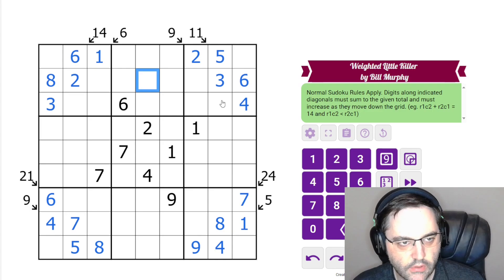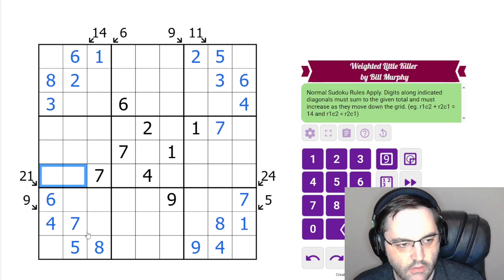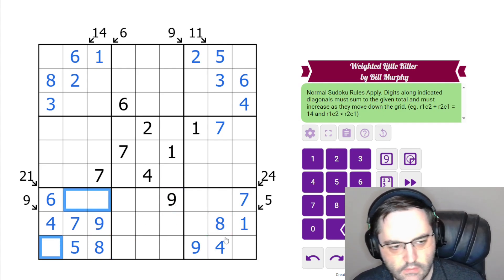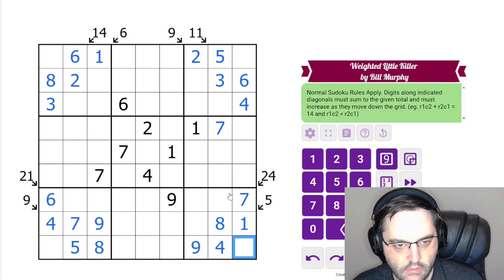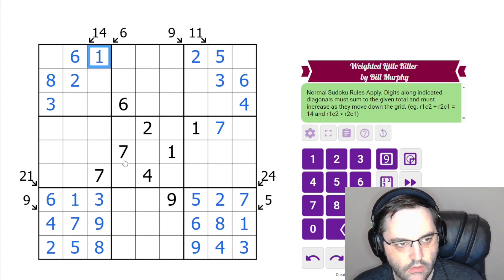We are left with regular Sudoku now. Where do we want to look first? 7's — 7's going to go there. 1's in one of these cells. 9 has to go here. These are 1, 2, 3. Not resolved yet. This is a naked single. Neither of these is 2 now, so this is 2, 3, and 1. Not 1.